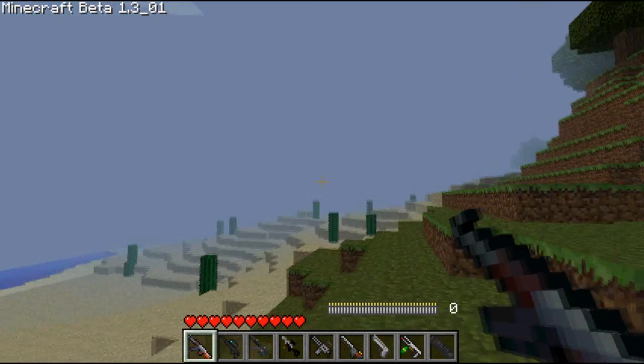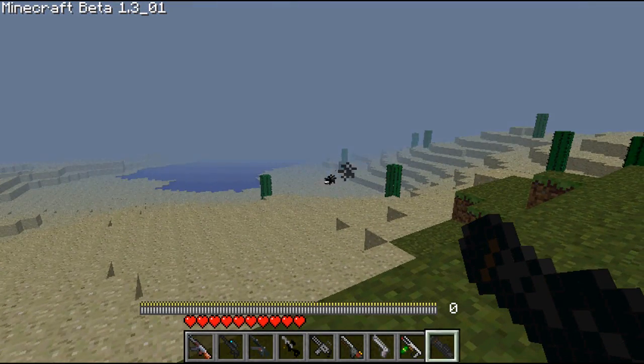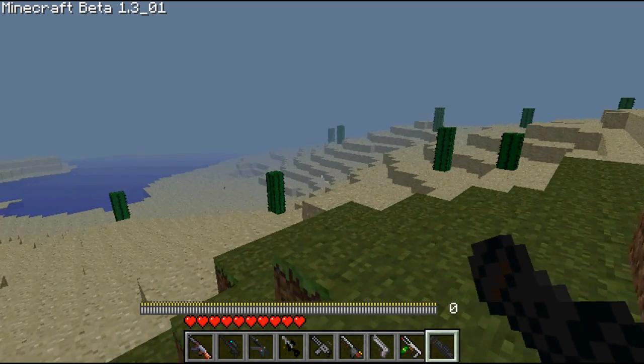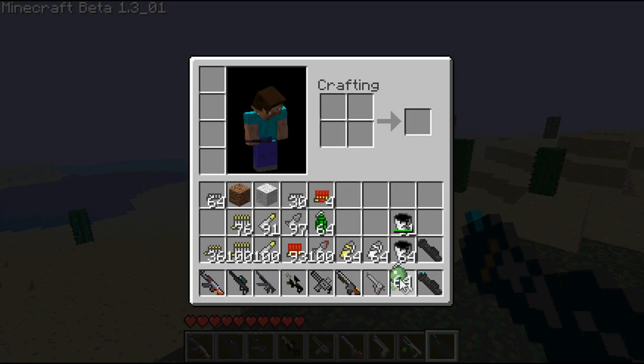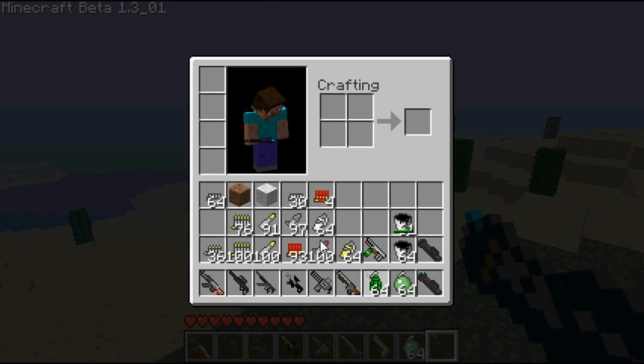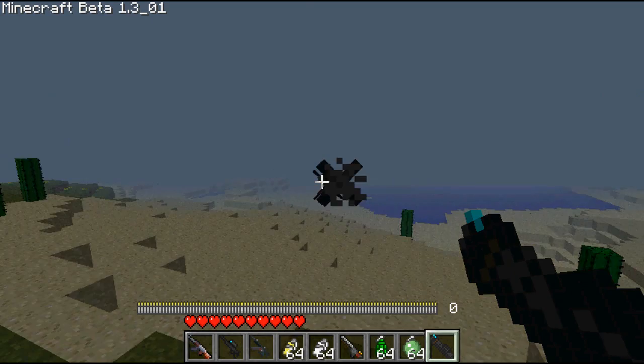Before it gets too dark — this gun is the rocket launcher, a normal rocket launcher. And then this one here is actually laser-guided — you can guide it around.